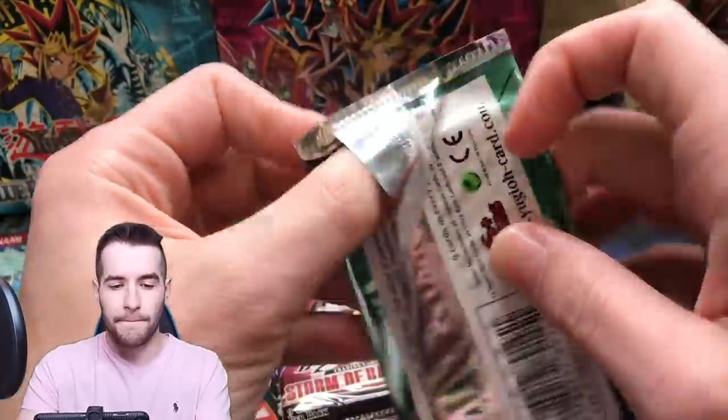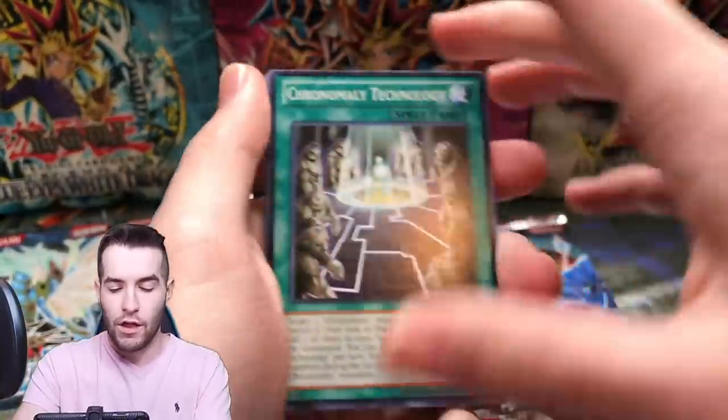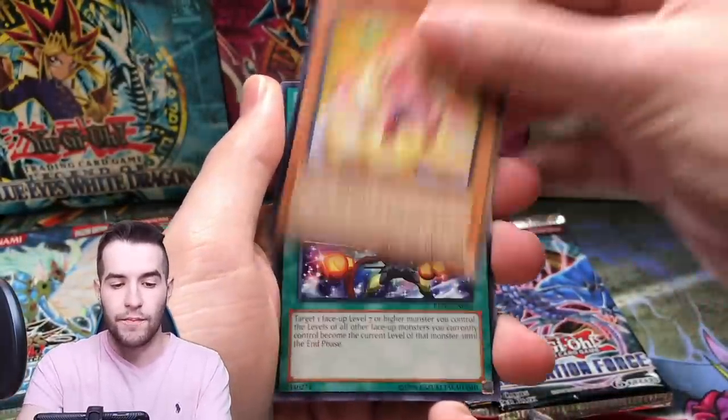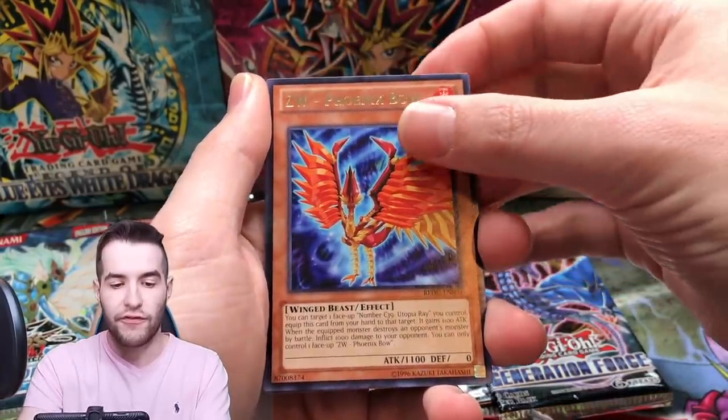Return of the Duelist — come on, we need some luck here, we're on a very cold streak. Give us a nice ulti — Galaxy, Queen's Light, Cecil, ZW Phoenix Bow.